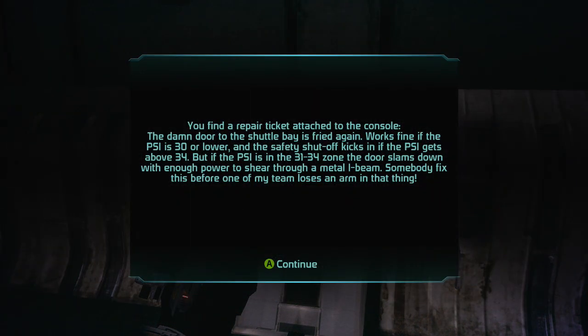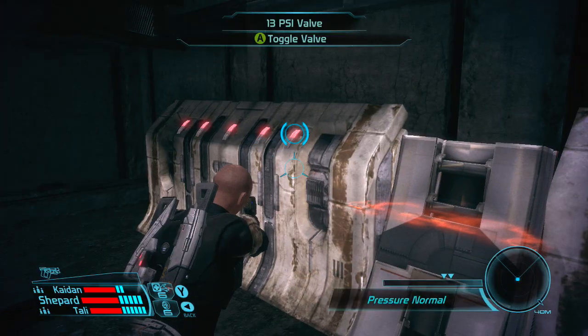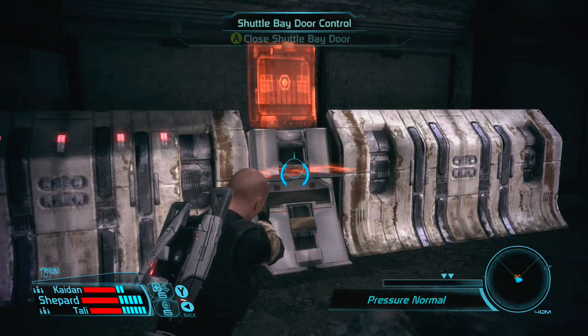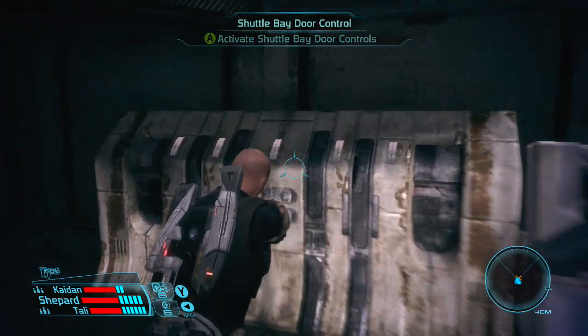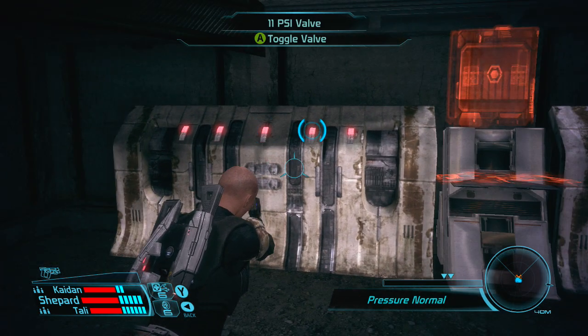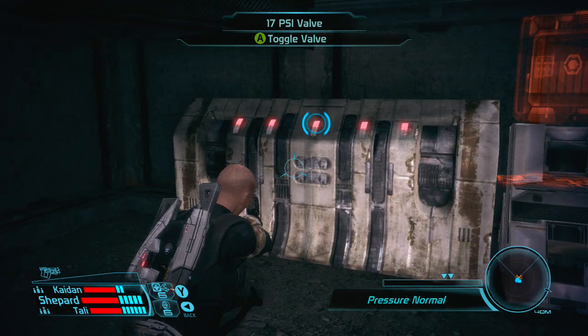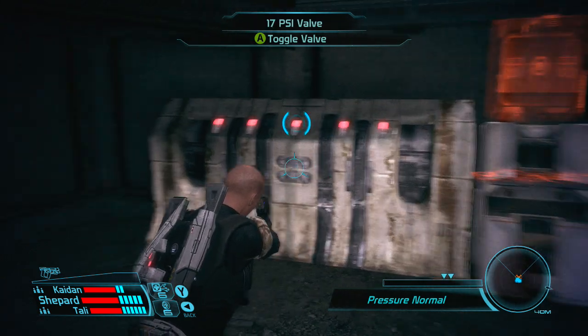Activate Shelby door. So you find a repair ticket on the console: the door to the shuttle bay works fine if PSI is 30 or lower, but the safety shutoff kicks in if the PSI gets above 34. If the PSI is in the 31 to 34 zone, the door slams down with enough power to shear through a metal beam. The PSI is 31 to 34, eh? Well, let's just make that happen then. I have to do math now — one second — 17 plus 11 is 28, plus 5 is 33.